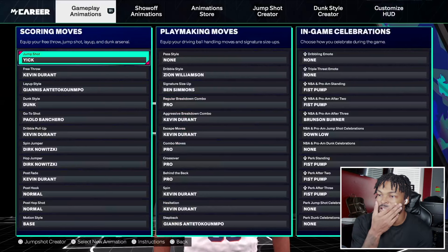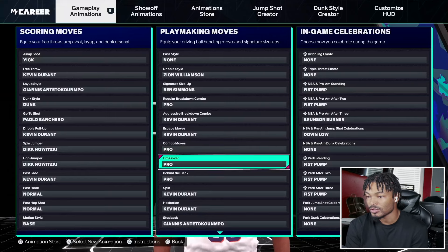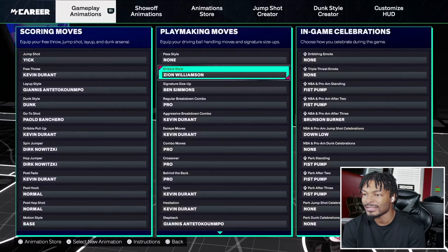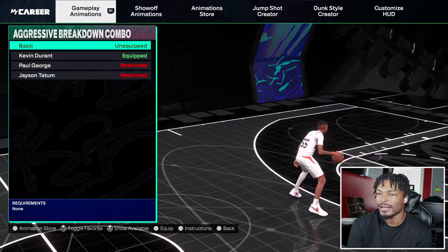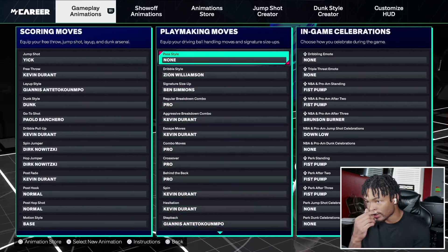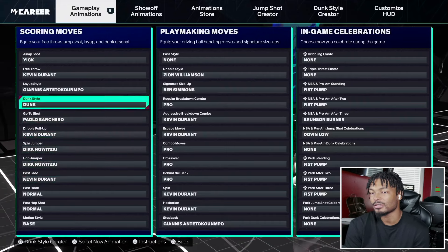For dribbling I got Zion Williamson dribble style, Ben Simmons signature size-up, pro regular breakdown, Kevin Durant for aggressive breakdown and escape moves, pro combos, pro crossover, pro behind the back, Kevin Durant spin and hesitation, Giannis stepback, and Michael Jordan's triple threat. Zion's dribble style is the only one we can get at 6'10". Ben Simmons size-up lets you dribble fast. Kevin Durant aggressive breakdown throws the defender off. There are only so many moves you can get with a 77 ball handle.